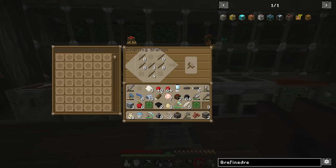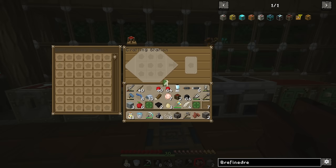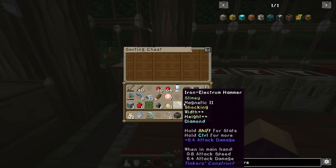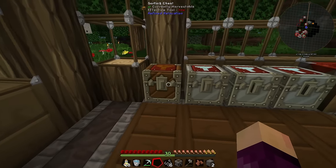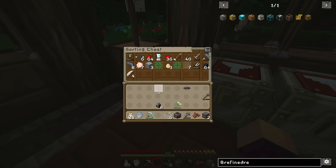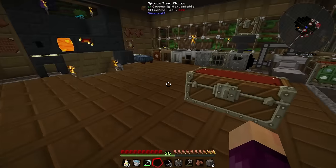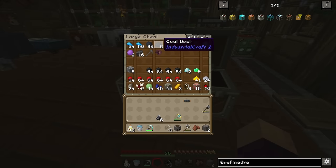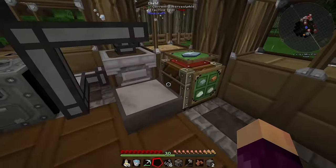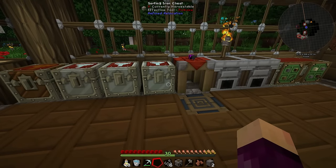My plan is: we come over, grab some paper — I'm going to make a normal sorting chest. We need a book, turn that into a book and quill, turn that into a normal sorting chest. Essentially we're going to have one chest on the end that is not going to be used for storing items — this chest is going to be used solely for dumping items into. I'll dump all of my items in there and they're going to get automatically sorted into whichever chest has the correct filter. It doesn't like the chest texture there for some reason, but this is going to be my dumping chest.